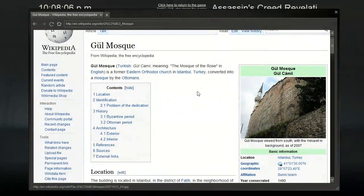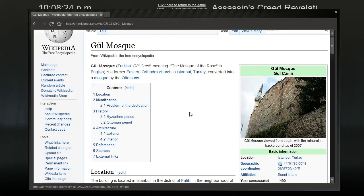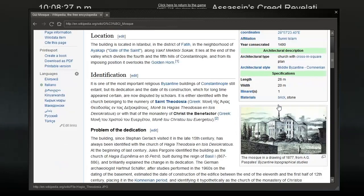Alright, so here we go. Gül Mosque - Mosque of the Rose in English. It's a former Eastern Orthodox church in Istanbul, Turkey, converted to a mosque by the Ottomans. So I was talking about how this looks fairly Byzantine. I could see the Byzantine influences - it basically was a Byzantine building which got converted into a mosque. So there it is. Interestingly, the minaret's not that tall compared to the rest of the building. Let me just walk around a little bit, just to check the accuracy.